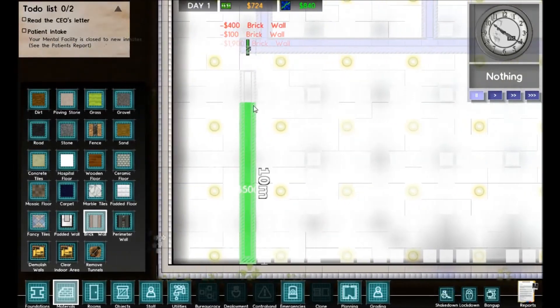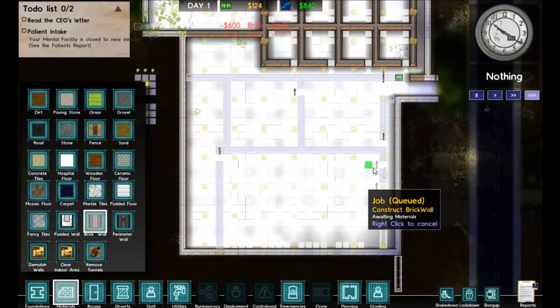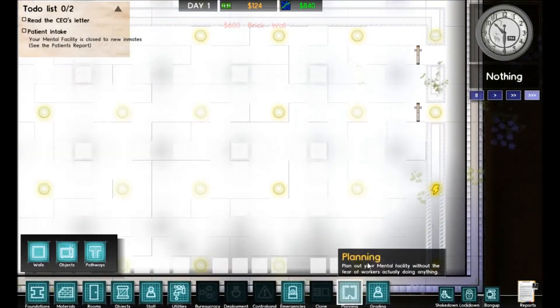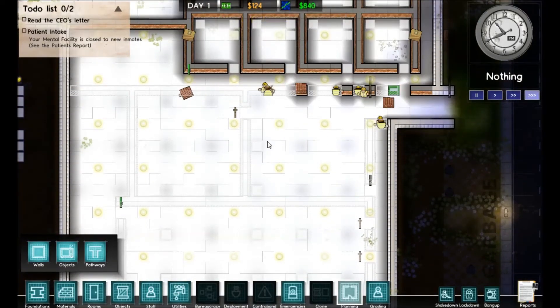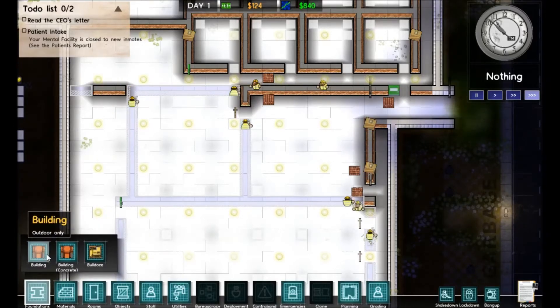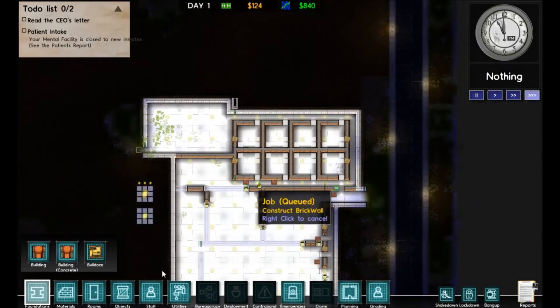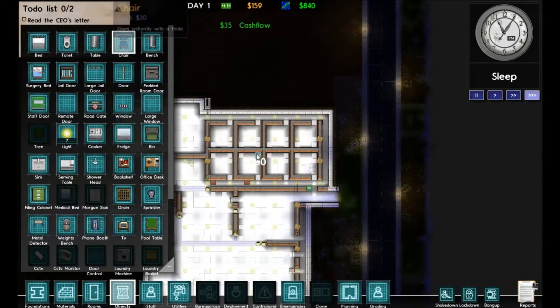We are actually starting to run pretty dangerously low on money right now. But we've got the main things taken care of — we have electricity, water, walls, and a foundation. Here come our workers to build our walls — look at those guys go, they're very serious about their job and I appreciate their hard work. We're going to move on to getting our offices operational.